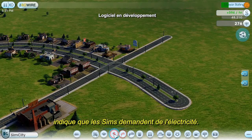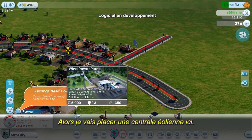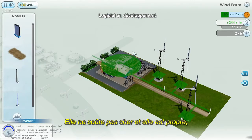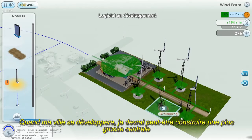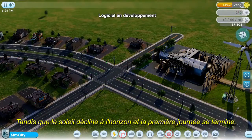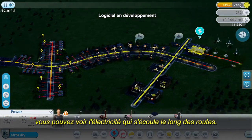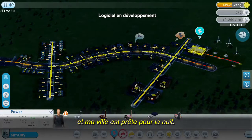You can see by this flashing red icon that the Sims are asking for electricity. If I don't give them power, the city can't function properly. I'm going to take care of that by placing a wind power plant right over here. Wind power is great for a small town — it's cheap, it's clean, but unfortunately it doesn't generate a large amount of electricity. As my town grows, I might need to build a bigger power plant or make a deal with a neighboring city to get some power. By turning on the electricity data layer, you can actually see the power flowing along the roads. As the buildings receive power, the zots disappear one by one, and now my city is ready for the night.